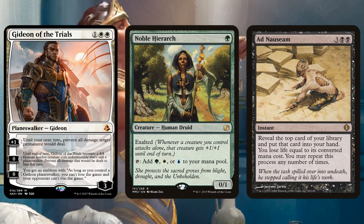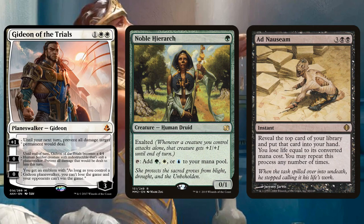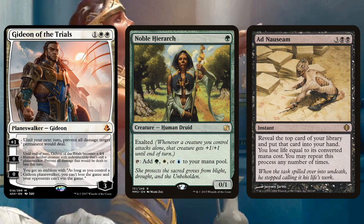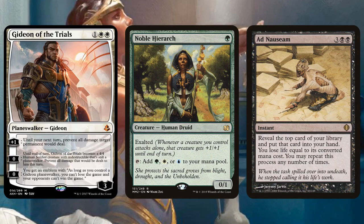Black-white Tokens might be a little more legitimate now because you can get the Gideon of the Trials Emblem, then play Gideon, Ally of Zendikar and start pumping out creatures to defend your Gideons — that's actually your game plan. You have Thoughtseize and Inquisitions to remove any spells that can deal with your Gideon. So that might actually just be a straight Gideon deck, and you can have even bigger Gideon — Gideon Jura — which is also a pretty good card in Modern.